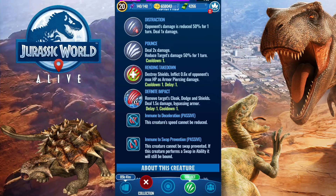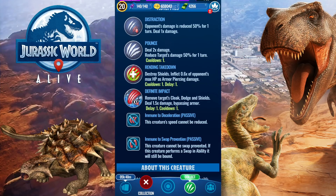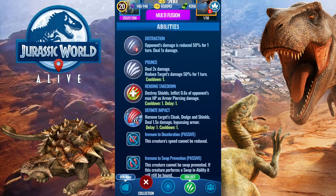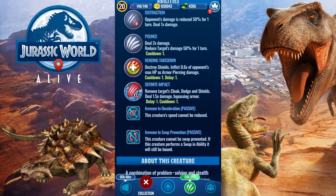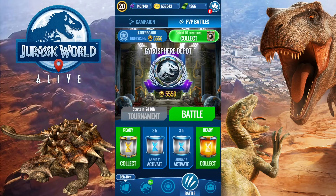Overall it has a decent moveset — a pounce, an impact, and rending takedown, which is okay. Rending takedown is really effective when you have it on a lower to mid base damage dino. Alloraptor doesn't really have too much base damage, so it's not a terrible move to have. Pounce into rending takedown should do a lot of damage. Also, pounce gives the damage reduction, so that helps its HP situation as well. And since it can't be deceled, Superior Strike won't destroy it as much as it would every other raptor in the game.